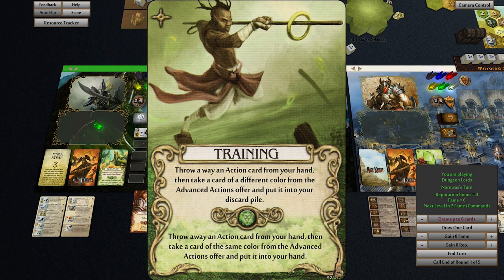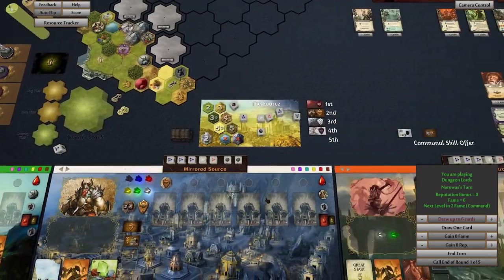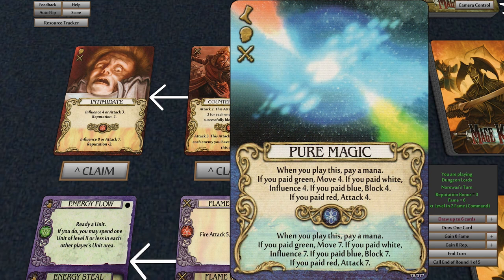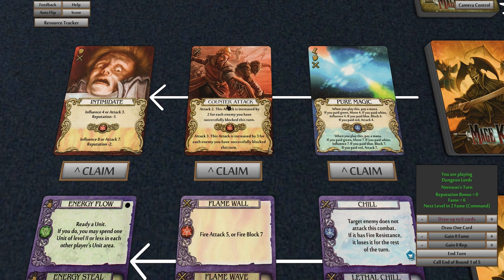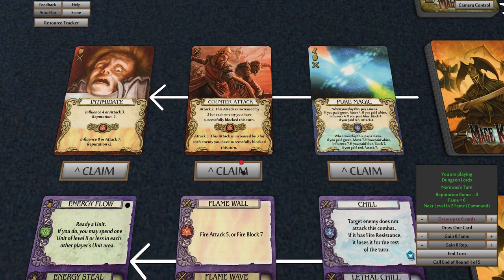What have you got here? Throw away an action card from your hand and take a card of a different color from the advanced actions offer, or put one straight into your hand. Let's have a look at the offer — we've got pure magic, which is a fantastic very versatile card. The problem is unless you've got good crystal generation it is hard to use; you have to pay a mana and pay a blue to get the bottom power, so it's very intense.